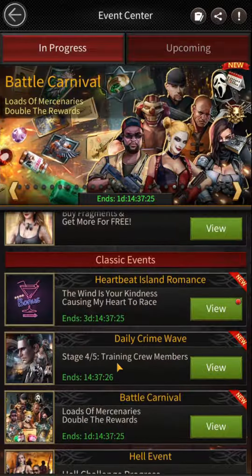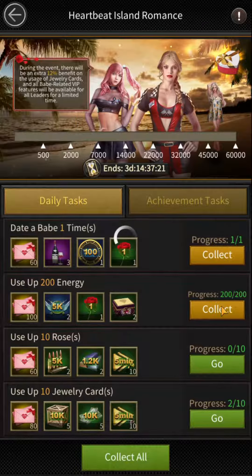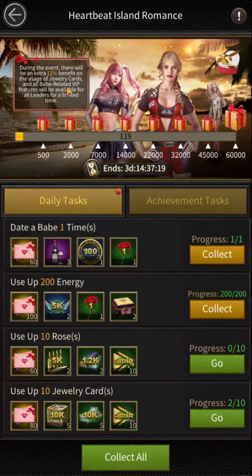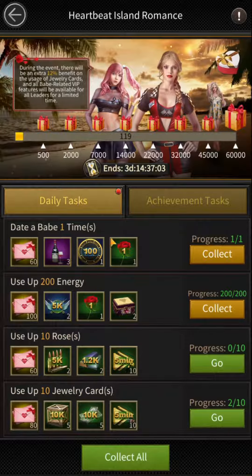There is an event called Heartbeat Island Romance. During this event you will get an extra 12% benefit on the usage of jewelry cards. So by using jewelry cards during this event you will need less jewelry cards to upgrade your babe skills. This event will keep coming from time to time in Mafia City, so you need to keep saving your jewelry cards for this event to get that extra 12% benefit along with other rewards.